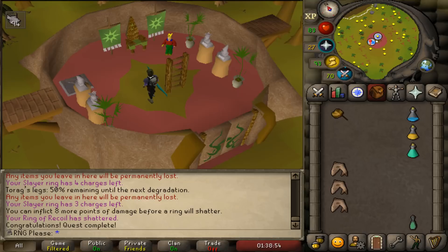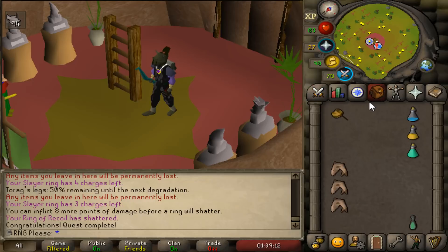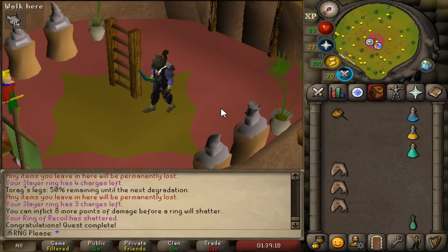I'm going to get on with slayer and finish my task at trolls. I decided to start doing troll tasks on Neitiznot because I can just kill the ice trolls — they're in combat range and it's a very quick task. After those, I think I'll go to Konar for slayer points toward a slayer helm, then come back and unblock black demons. The black demon grind is going to start — oh my god I'm so excited for it.